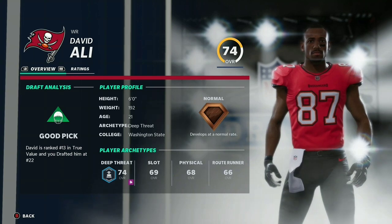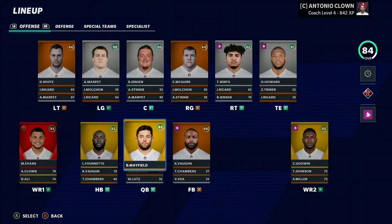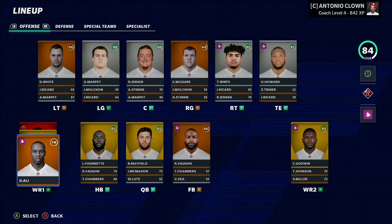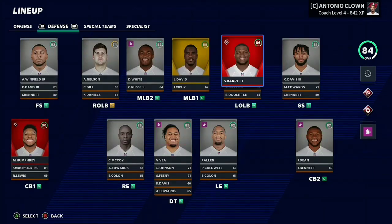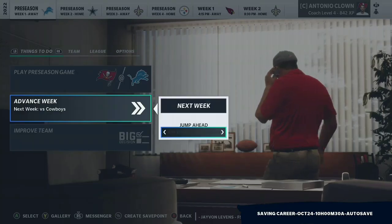Here we are in the draft — we're picking up a wide receiver because that was just the best player available. I need linemen but it wasn't really a strong lineman class. After the draft we picked up a late round right guard, a slot receiver, and defensively we looked the exact same. That was a really bad draft. It is time to jump into the midseason mark.